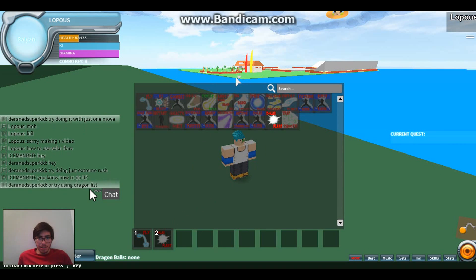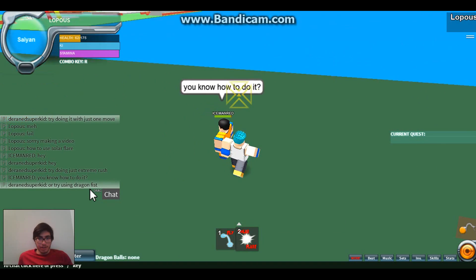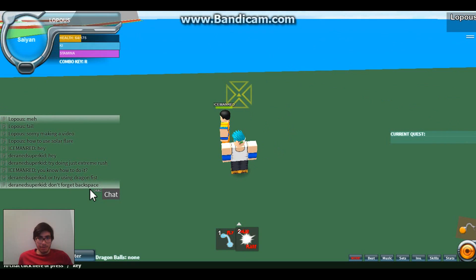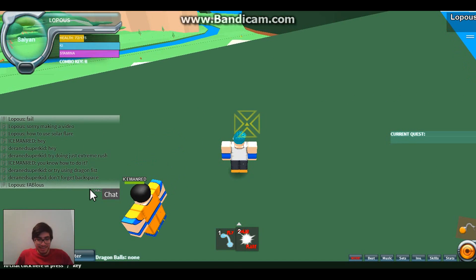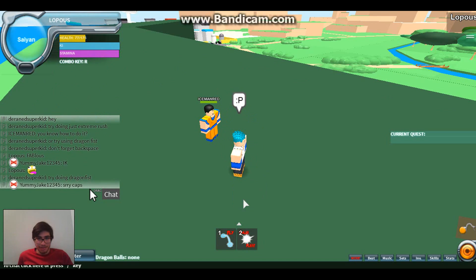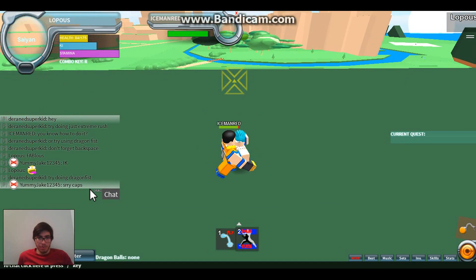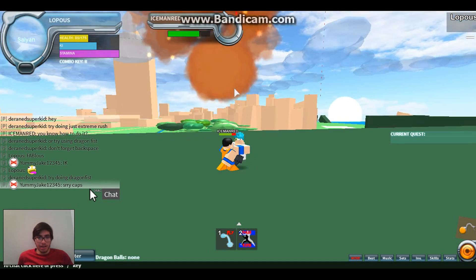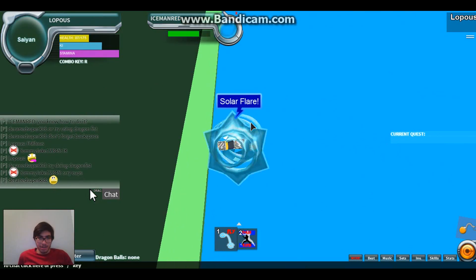Just drag it down, should be fine, and just activate it when it's not on cooldown. Or you can just get Solid Rush and be like — I hate you, you can't see what I do — and just fly away.